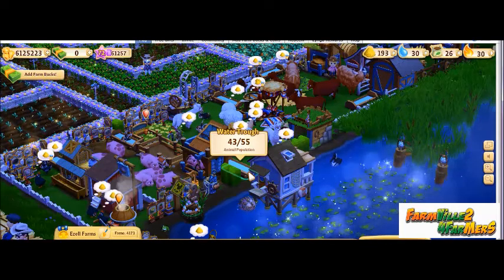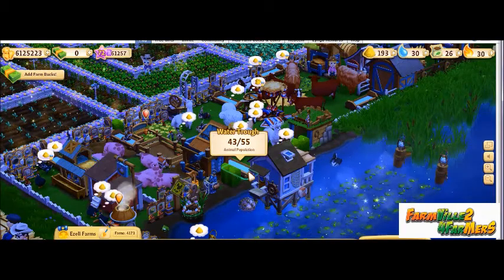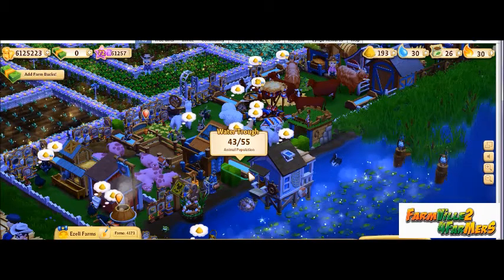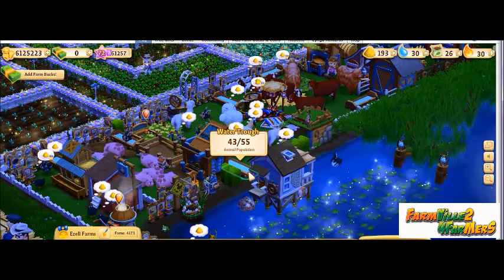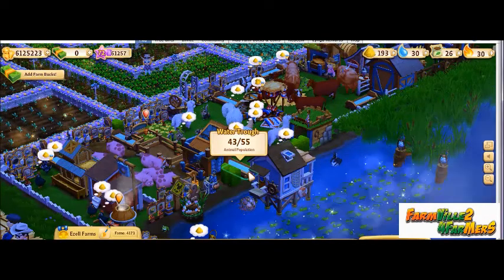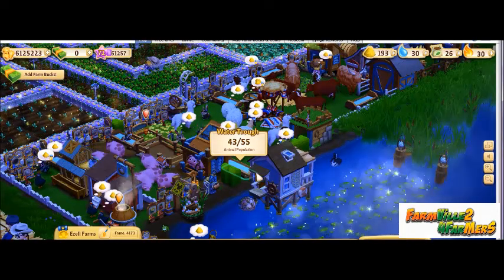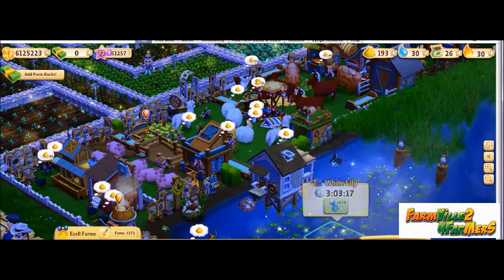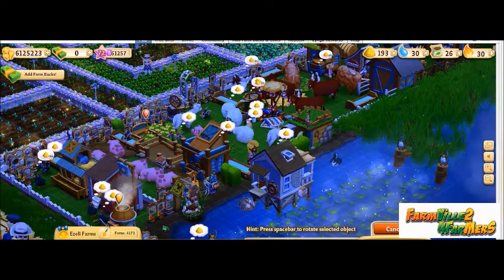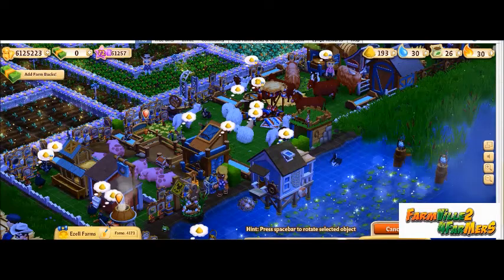For this trick you will need to be able to hold about 10 more animals on your farm. If you don't have the space, you need to put your prized animals inside your inventory. To place an animal inside your inventory, move your cursor down to the tool box, left click that to open up the sliding menu and select move to inventory.